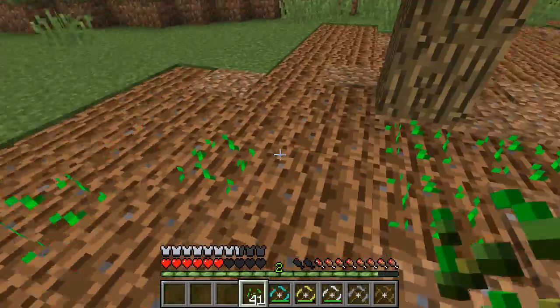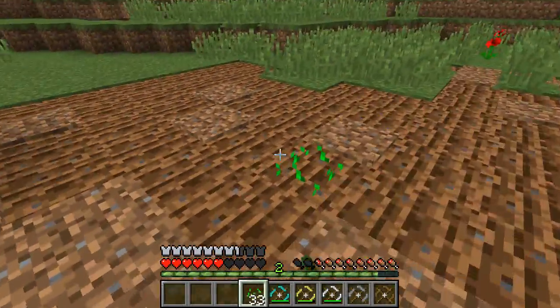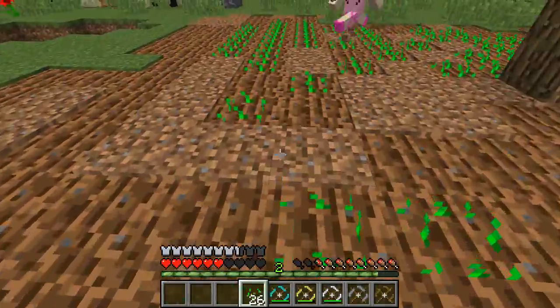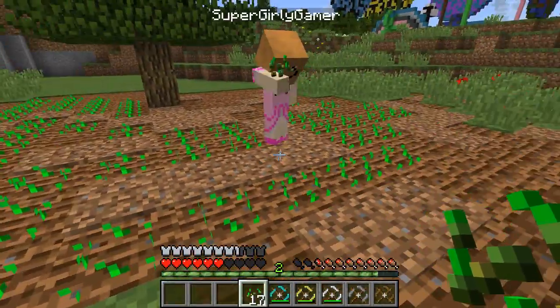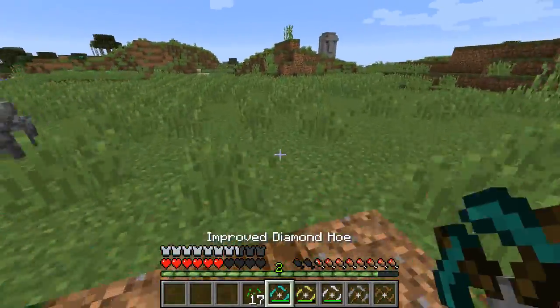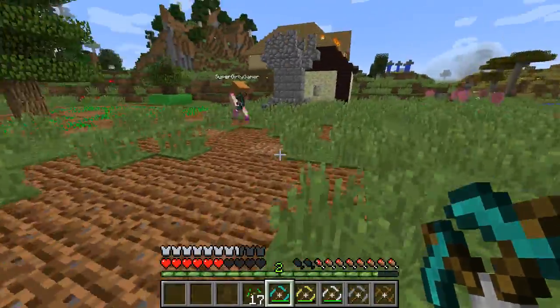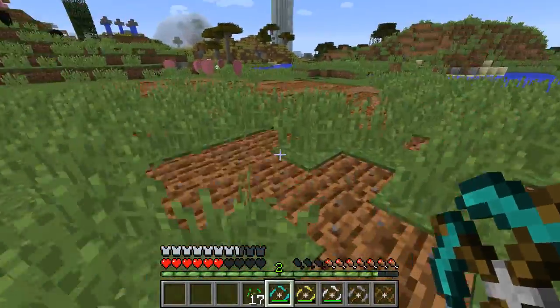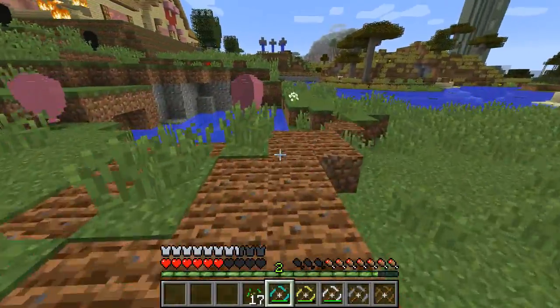The thing that seems bugged about this: when your crops are fully grown you're supposed to be able to use it on the crops and it picks them up and replaces the seed, but it crashes for some reason. That'll probably get fixed soon. But even though you can't do that right now, you can make the biggest gardens so fast - it took like 10 seconds. You can run around your world and just turn everything into a garden!